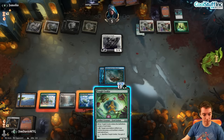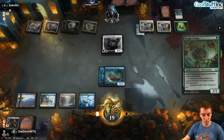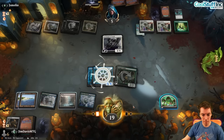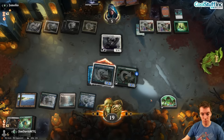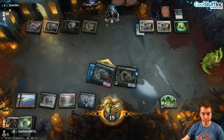They're going to block anyway. Token crew and it's fine. Explore here — keep the Cookie on top because it can animate the 4/4. Jump block to eight. Say go.